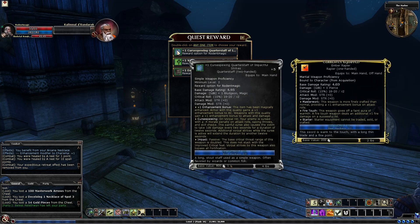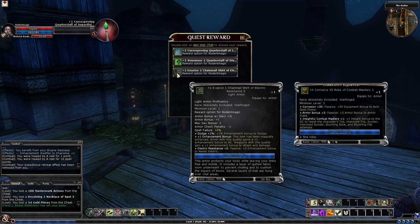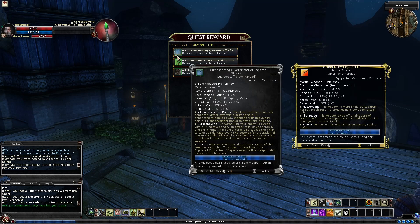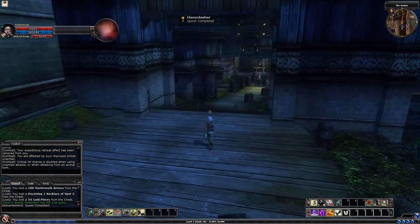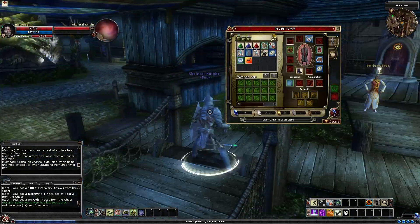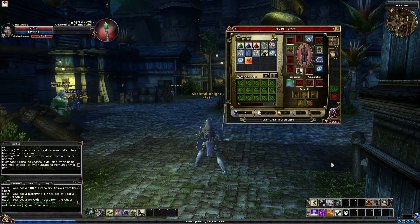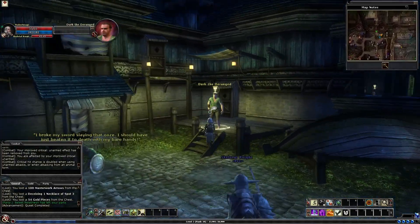We've got a venomous quarterstaff — I'm going to grab this because it does more damage. Occasionally it's good to slot some items in the weapon sets here in case one of them breaks mid-fight and you want to put another one on straight away. If you're doing a two-handed playthrough you can slot two weapons into one of these and drag it out, and it will make it an item set which you can then slot. Or a sword and shield, or whatever you want — you can get all your sets done that way.